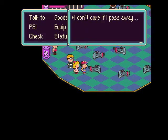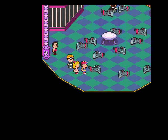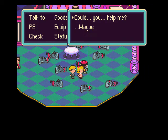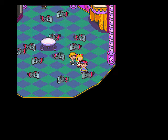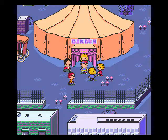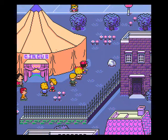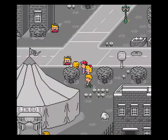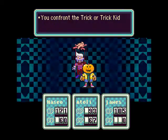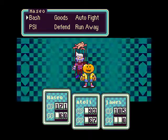One zombie says: 'I don't care if I pass away — I'm dead already.' And: 'You demons are such cowards. Could you help me? Maybe not.' These guys say some pretty funny stuff. Here's an enemy I didn't get to show you last time — this is the Trick or Trick Kid. Not the trick or treat kid — it's the Trick or Trick Kid. These guys are pretty easy though.